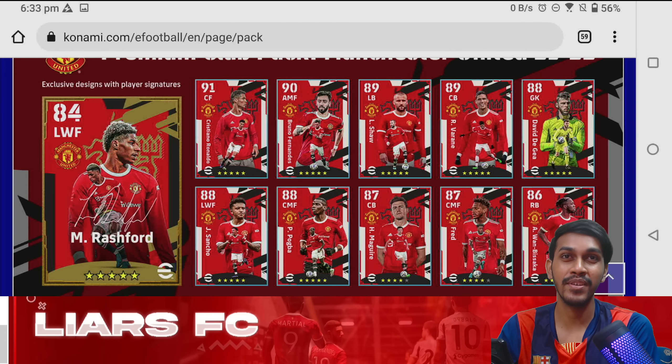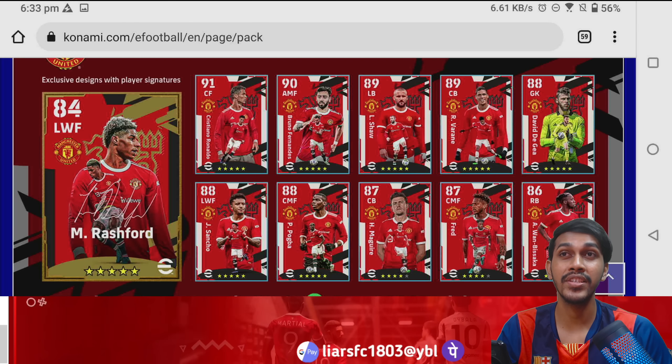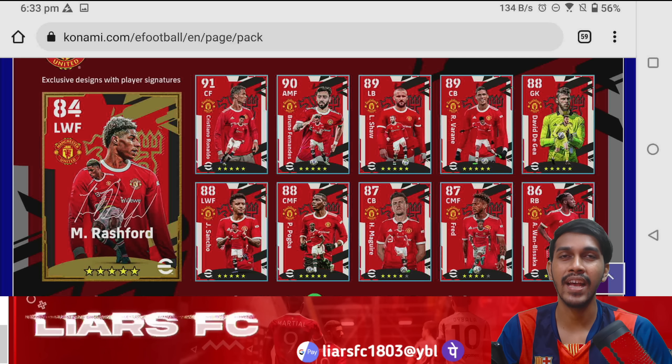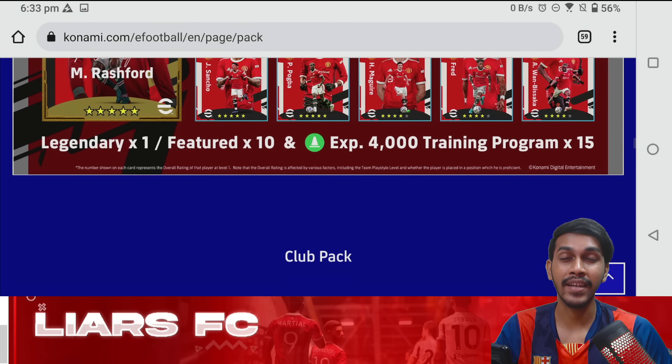The next pack is the premium club Manchester United pack, consisting of Marcus Rashford as the ambassador, along with featured cards like Cristiano Ronaldo, Bruno Fernandes, Luke Shaw, Raphaël Varane, David de Gea, Jadon Sancho, Pogba, Harry Maguire, Fred, and Aaron Wan-Bissaka.